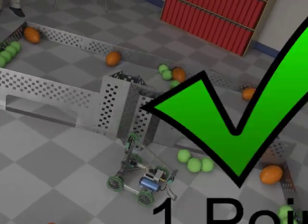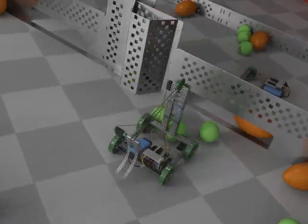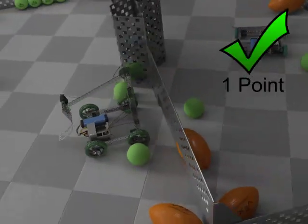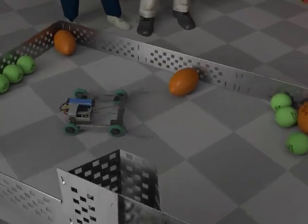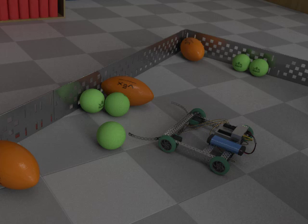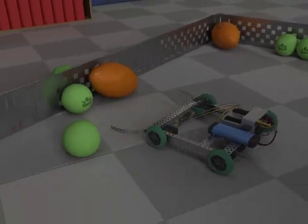All scores are tabulated at the end of the match. If you put a ball on your opponent's side of the field early, don't be surprised if it ends up back on your side. Swept Away is a back-and-forth game. Any balls that leave the field are immediately put back onto the field by a referee.